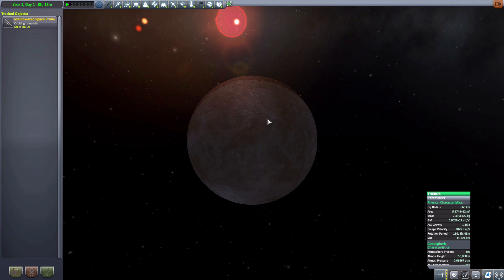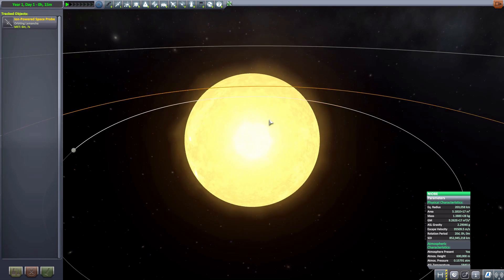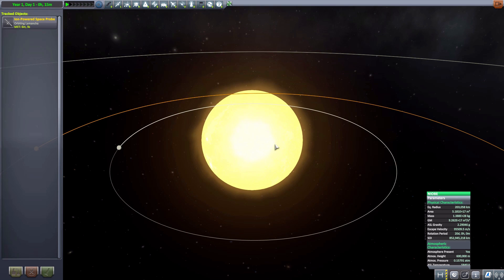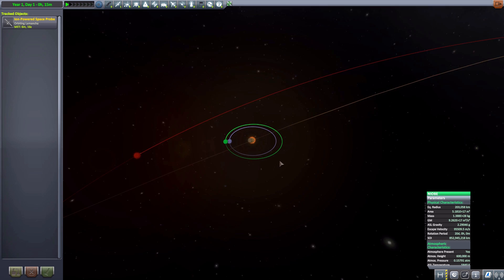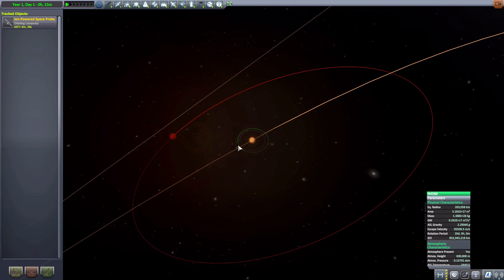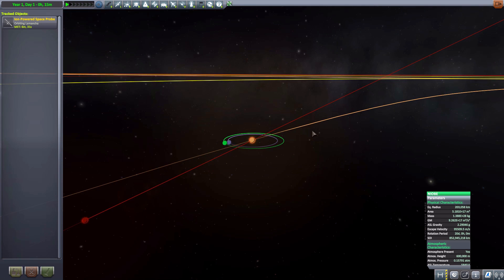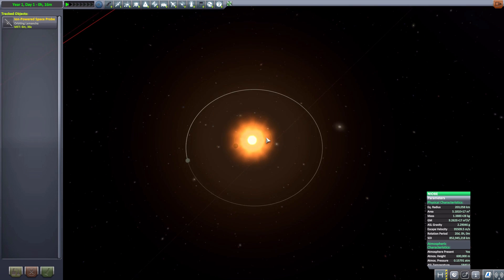The next system is kind of an interesting one — it is Niobe Amphion. This is actually a binary system, but the other sun, if we zoom out, is orbiting very widely around the rest of the planets. So it's not too important for dealing with the inner planets, but it is very cool to note that it is an interesting binary system.